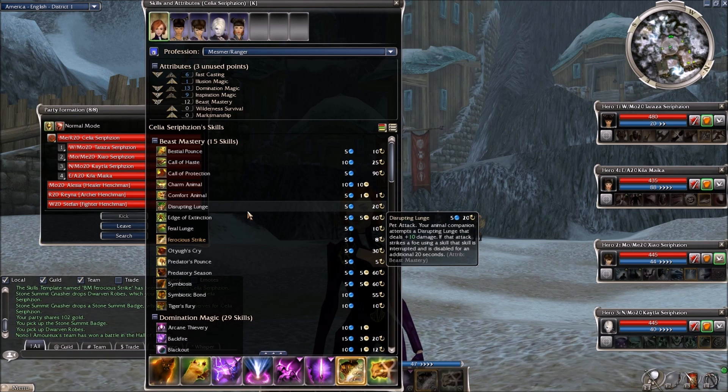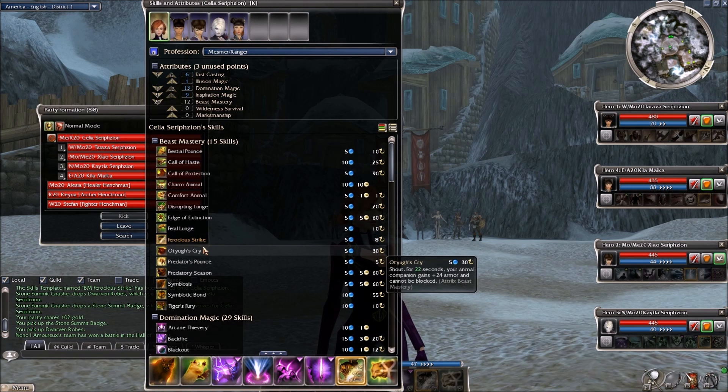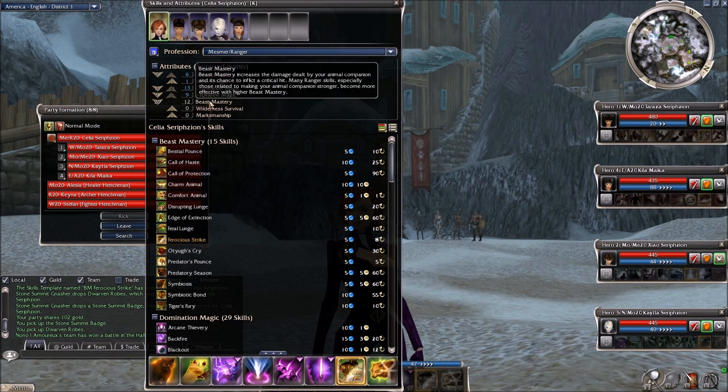With the Factions and Nightfall campaigns there are more options, but for Prophecies there's only one, and that's Ferocious Strike. It really does everything: for five energy and an eight-second recharge, your animal companion attempts a Ferocious Strike dealing plus 25 damage. If the attack hits, you gain adrenaline and nine energy — this is at beast mastery 12, which is the maximum for a secondary.